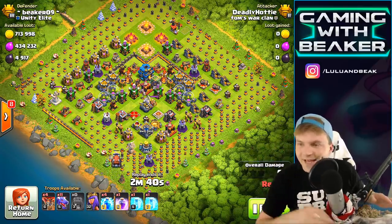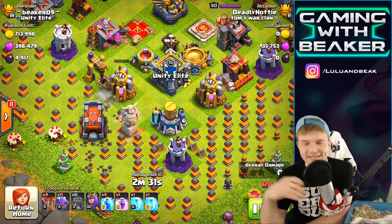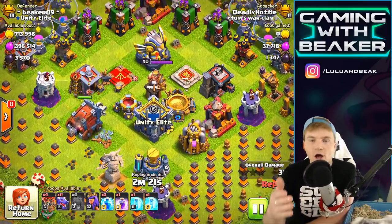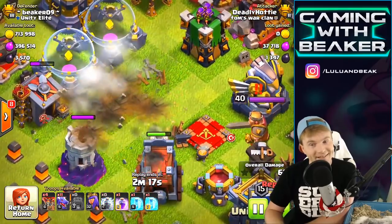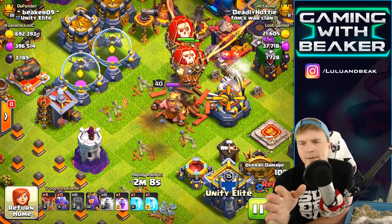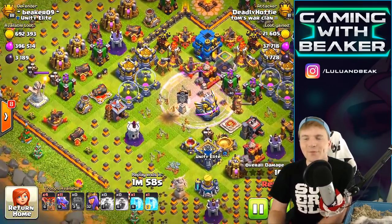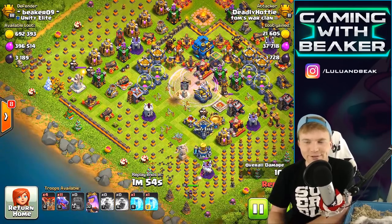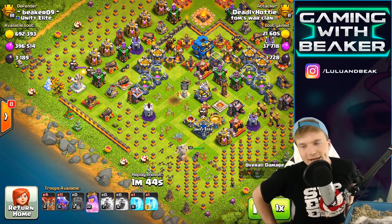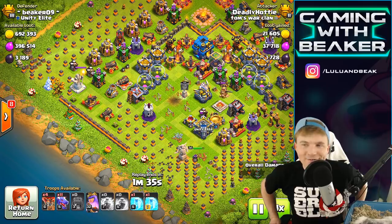The next attacker is called 'Deadly Hottie' — and we're gonna see a siege on this one. This is going to be an air army with a ground siege. Usually when you drop a ground siege you want the queen to go in with it and take out stuff along the way. Some lightnings in there took out an air defense. Balloons coming out and dying. They went for the eagle just like the last raid, trying to snipe it to make things easier — but they didn't get it. Good for us.